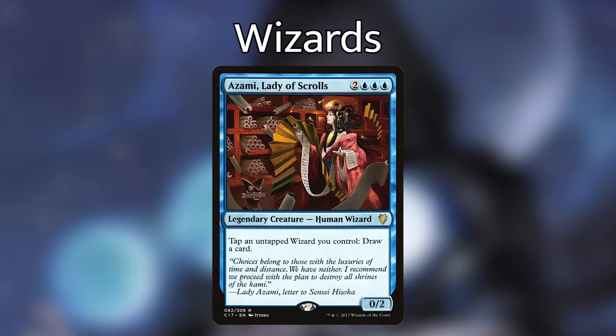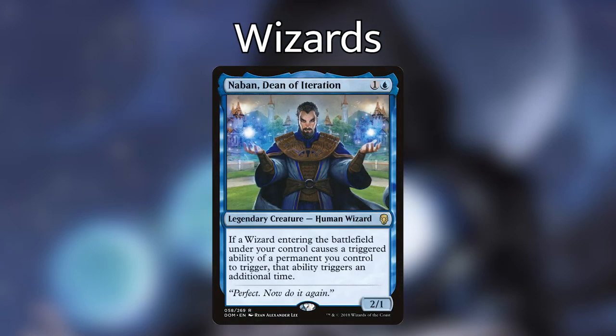Probably one of the best card advantage wizards we have is Azami, Lady of Scrolls. She has an activated ability that says tap an untapped wizard you control and draw a card. Keep in mind that with all of these wizards, we can pay one mana to let Anala make us a copy of that wizard and then Azami can tap that creature to let us draw a card. Oftentimes if we have four or five wizards on the battlefield and Azami, that equates to drawing five to six cards every turn. Next up, I'm playing Naban, Dean of Iteration, which says if a wizard entering the battlefield under your control causes a triggered ability of a permanent you control to trigger, that ability triggers an additional time. That is going to double all of the triggers of the enter the battlefield wizards that draw cards, which can accrue us lots of value throughout the game.